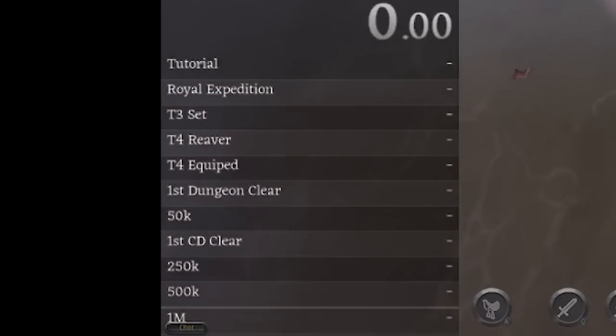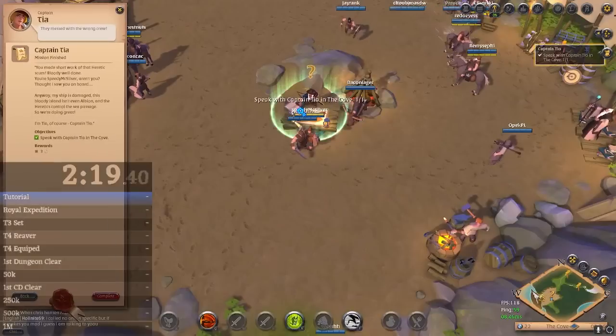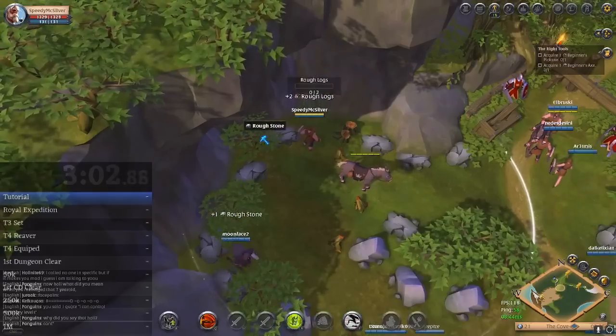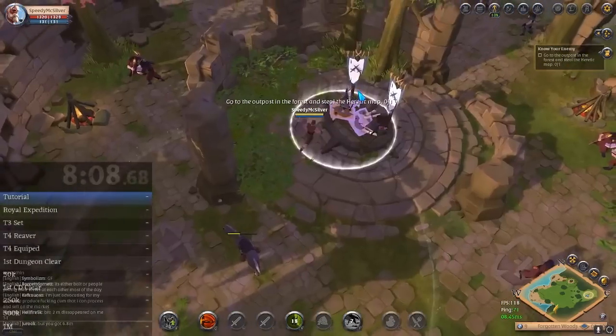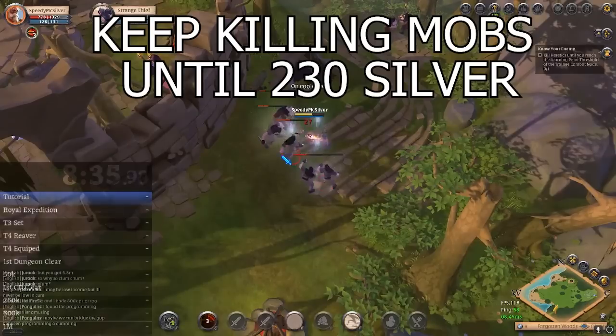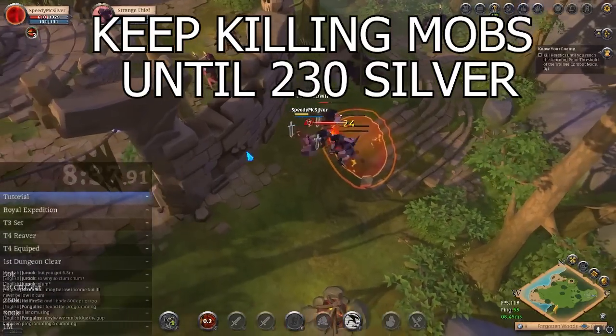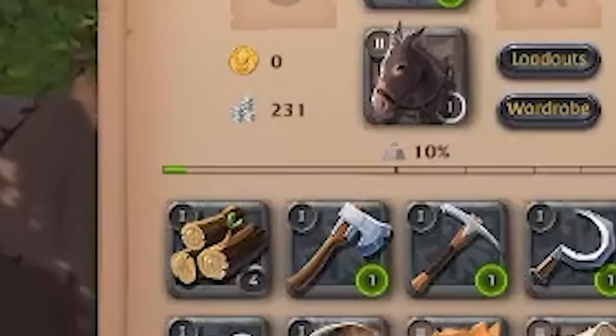These are the timed speedrun steps that I came up with to get to the 1 million the fastest. I have mapped out a plan to get there. First step is to go through the tutorial. There are a few important things you need to do. After you get the map for Captain Tia, you should continue to kill Heretic Mobs until you get at least 230 silver. You will need this in the next step.